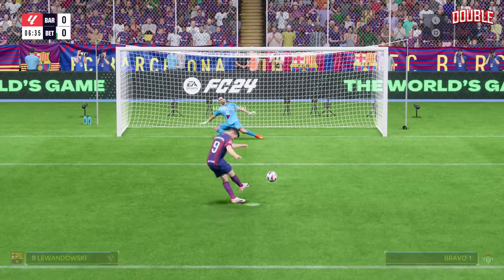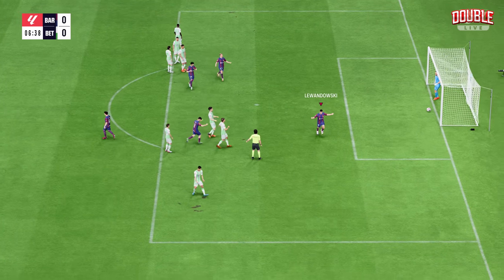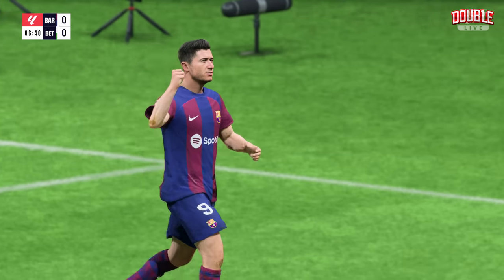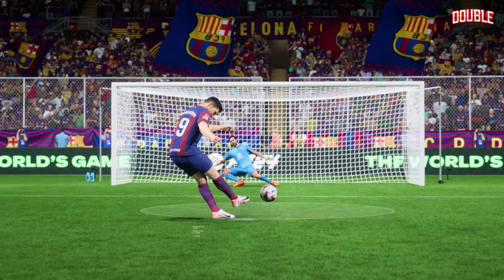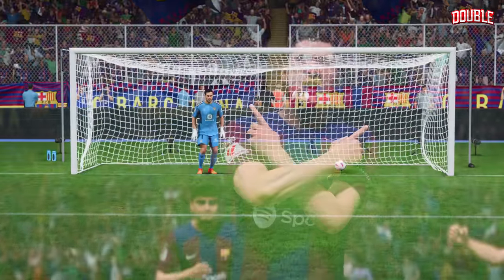This to open the scoring here, and he slots it home with confidence. Well, here we can see it again — the keeper's gone the wrong way, and it makes it a fairly easy finish in the end. That's how to take a spot kick.